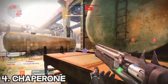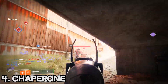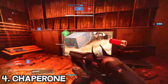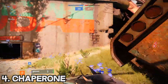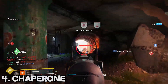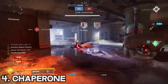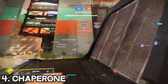Coming in at the number 4 spot we have the Chaperone. The range on the Chaperone is absolutely ridiculous — it can get a one-shot kill from about 12 meters away, and with Roadborne procced I believe it is about 14 meters. You might as well call this thing a sniper rifle. The reason the Chaperone is not ranking any higher is because to be extremely good with it you do need quite a bit of practice, and it does not have the ability to slot in an Icarus mod. But in the hands of a skilled player, the Chaperone is extremely scary to play against.